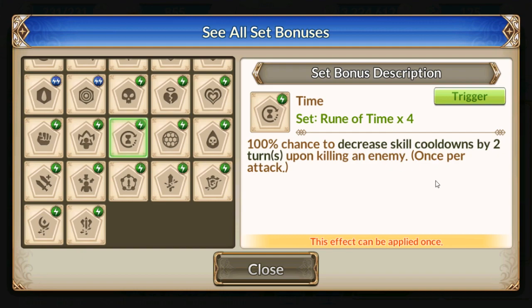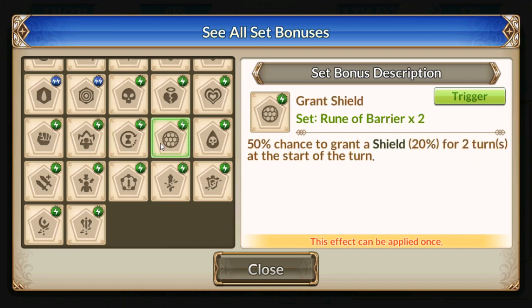Hopefully somebody else can explain that one to me when it says that. Barrier: 50% chance of getting a shield at the start of the turn. That could actually be helpful for a couple of tanks, so I wouldn't even mind this. N-plus is only two — that's not half bad.